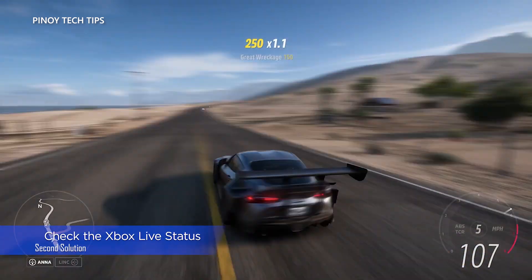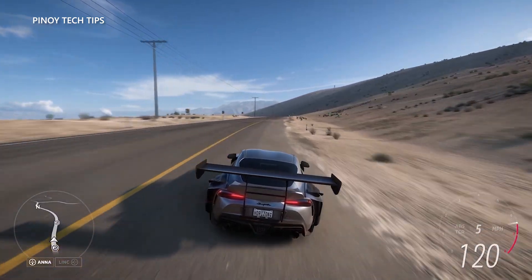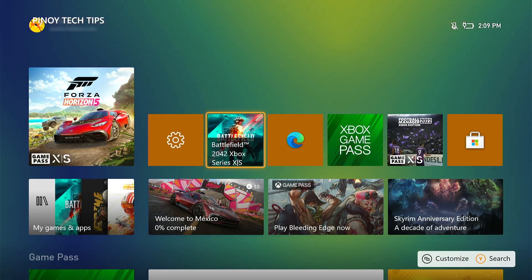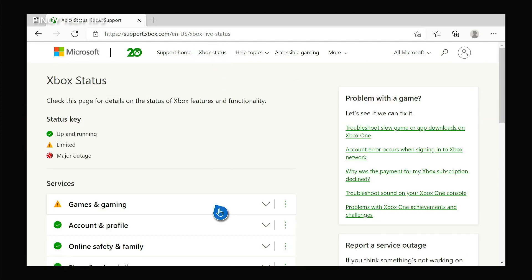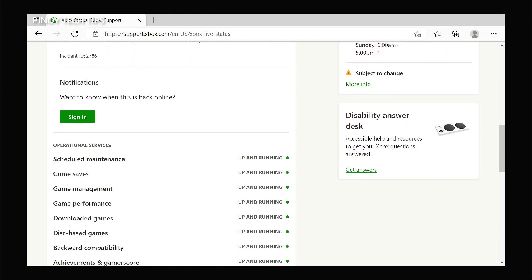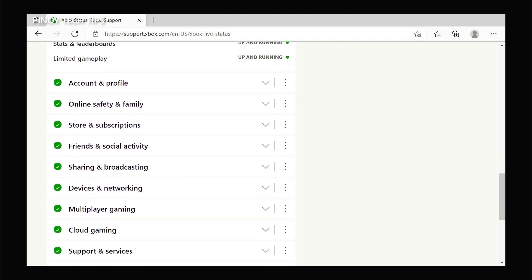Second solution: check the Xbox Live status page. Server issues can mess up your gaming experience as well. That's why if Forza Horizon 5 started to crash out of the blue, there's always a possibility that it's due to a server-related problem. In the case of this game, you will have to check Xbox servers. Open a web browser like Microsoft Edge, and then log on to support.xbox.com. Once the page loads, click Xbox Status. Now try to see if some of the services are down or having some issues. Server issues can be fixed after several minutes of downtime and you don't necessarily have to do anything on your console or the game — the problem will be handled by Microsoft.